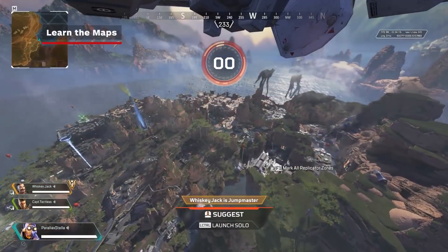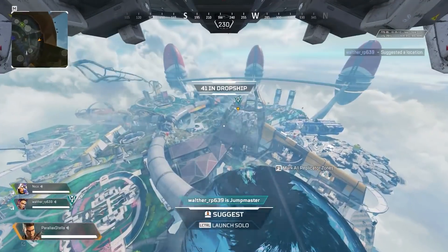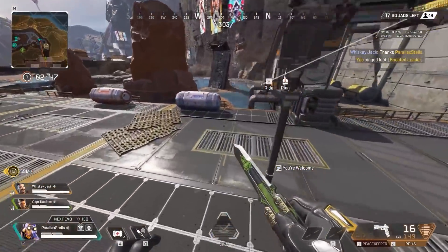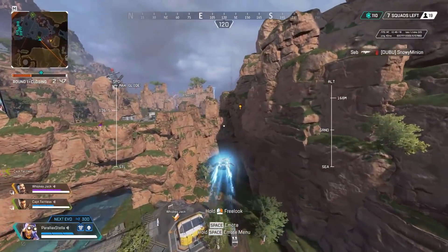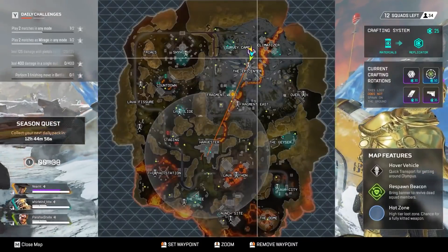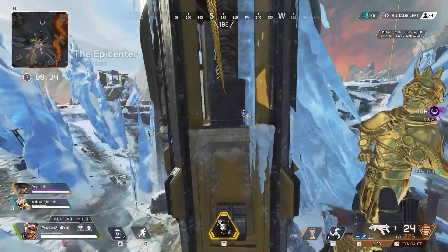There are three maps in Apex: King's Canyon, the first map from launch, World's Edge, and Olympus. King's Canyon has changed a lot since launch, with Skulltown having been erased and a new area opening up in the upper north. It's still the smallest map of the three, so rotations are very quick. World's Edge is the biggest map and has multiple rotation points so you never feel like you have to funnel through one spot to move from area to area.